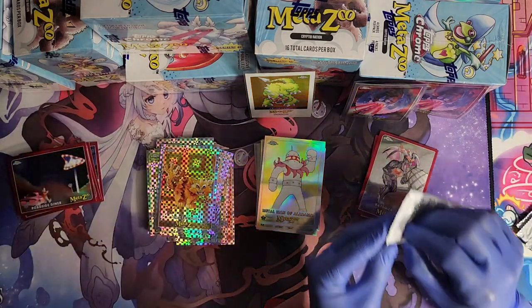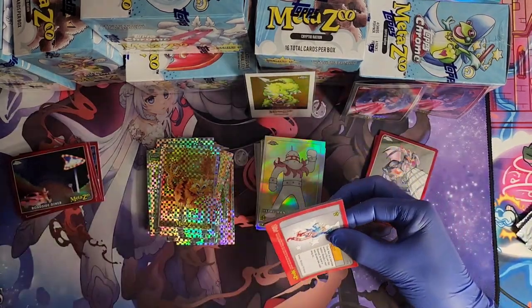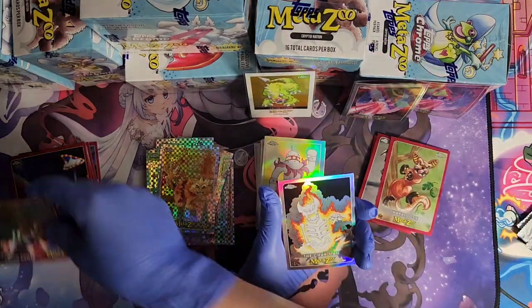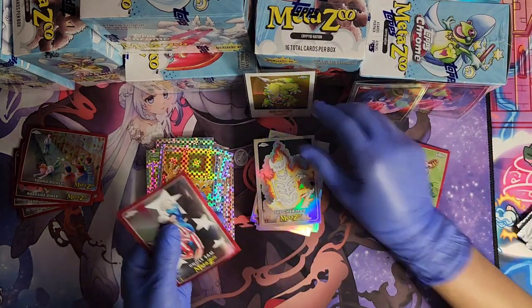Pack number one — let's go, let's see what we can pull. We got Wapaloozie, Young Power again, the Charman refractor, and Uncle Sam regular. These ones do feel a little bit lighter.